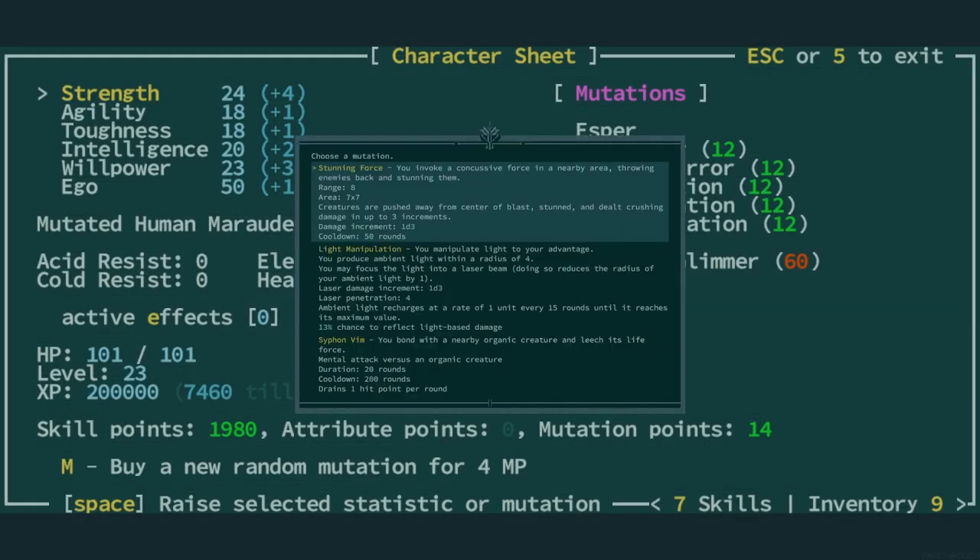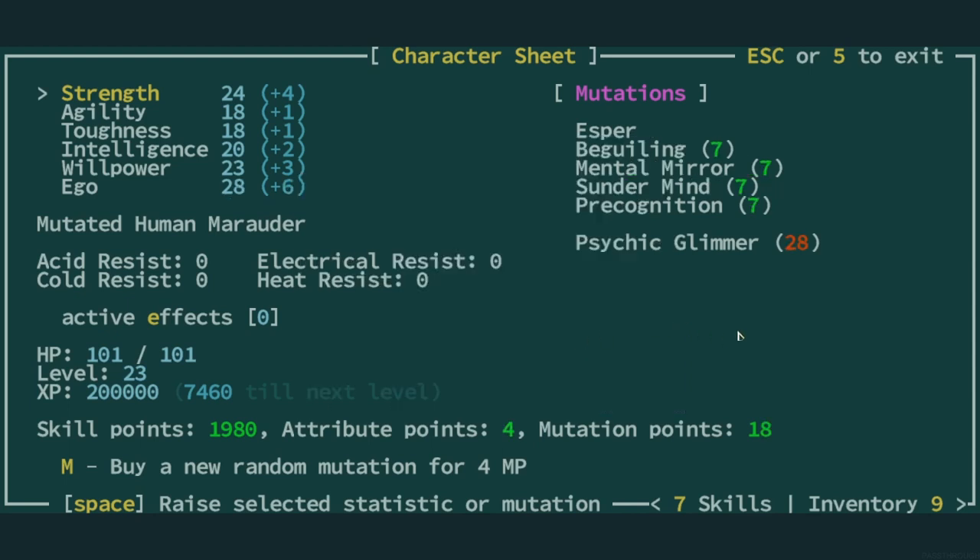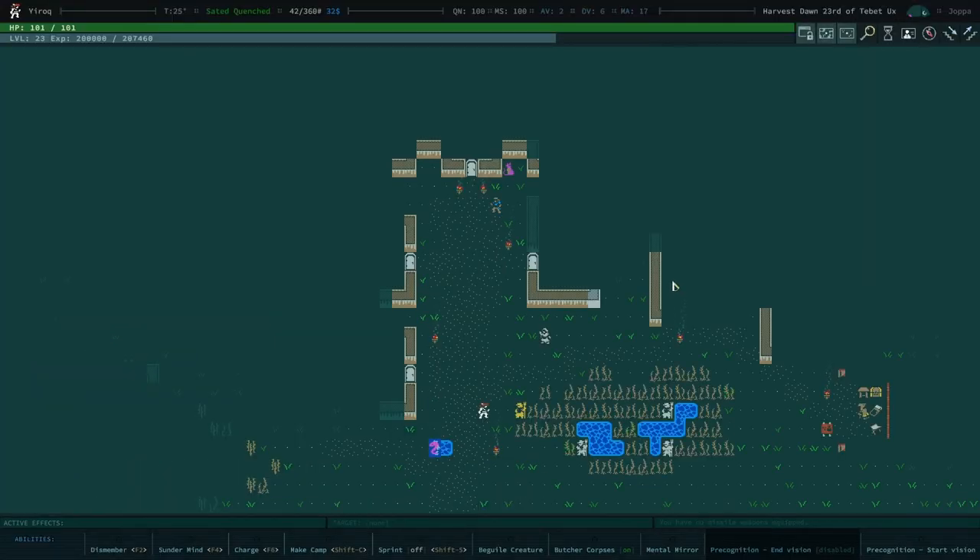Espers are only offered mental mutations when taking mutations. Careful consideration and restraint should be applied when taking on new mutations. Focus your mutations like a beam, pump your ego, and when you feel comfortable, take new mutations sparingly. Playing Espers can be a lot of fun and it's easy to get carried away. Keep things simple and you'll benefit much more in the long run. Eventually you'll be flying, and all that will be left is to explore. The universe is your playground.